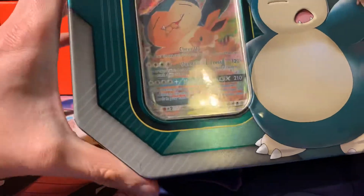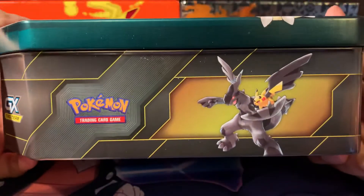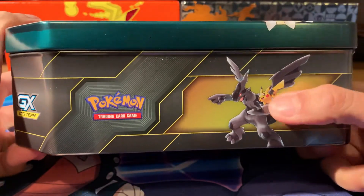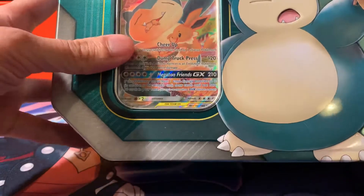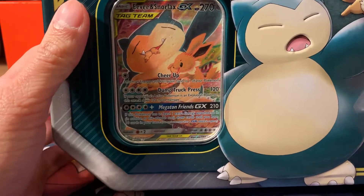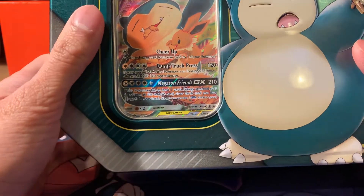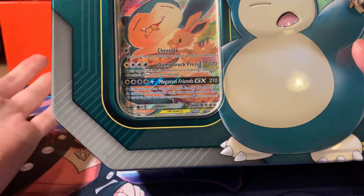There are three tins in this collection. There's another one as well - the Pikachu and Zekrom - which is near impossible to find. If you can find that, wow, you've hit gold, because the promos themselves are actually worth something and they've got some nice packs in there. For example, the Snorlax and Eevee promo - that's going for $103 in a PSA 10, which is incredible if you think about it.